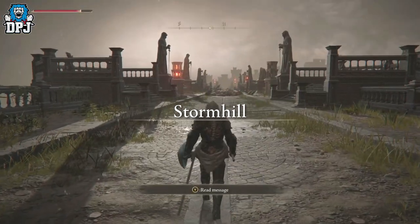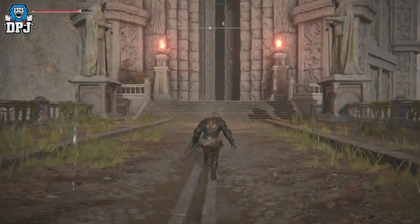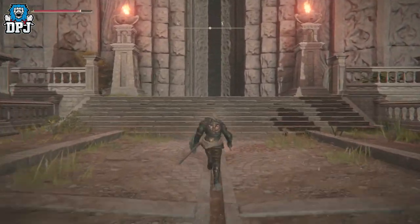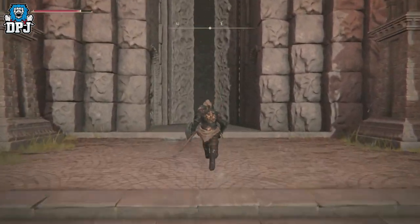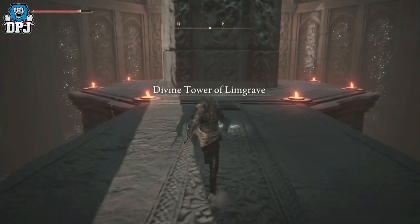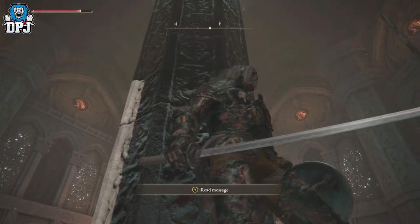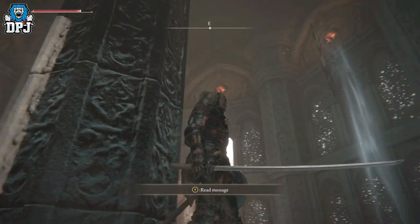So from here you can go down there - there's a couple of collectibles down there, a couple of eagles you have to fight, nothing too bad. But for the purpose of the video, let's just get on with it. And now we need to activate this lift. Now because I've already been up there and already done this, my lift's already up there so it's got to come all the way back down.